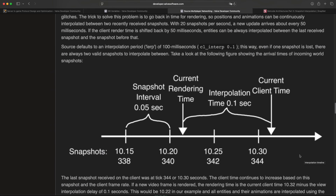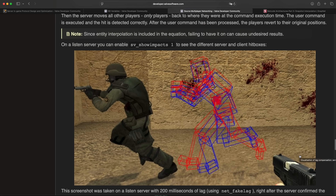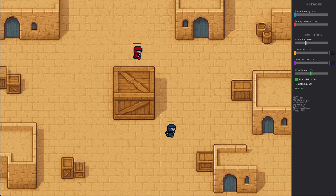But why did you use to rubber band in the first place? To find answers to this and other broken internet related questions, I have gone through the Valve developer community documentation. You can find links to all my sources in the description. And to visualize my findings, I have built this, which for lack of a better name, I'm calling the latency simulator.